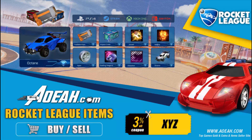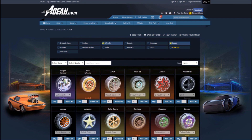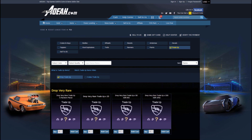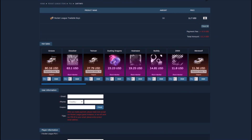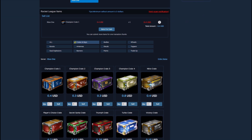Hey guys, just before this video starts, if any of you guys are looking to buy any keys, crates, items, anything you want — AOEAH.com is a third-party website that literally buys and sells any Rocket League items across any console. If you want to check it out, use the link in the description and use code XYZ on your checkout to receive a discount.